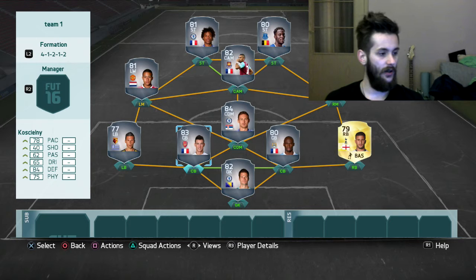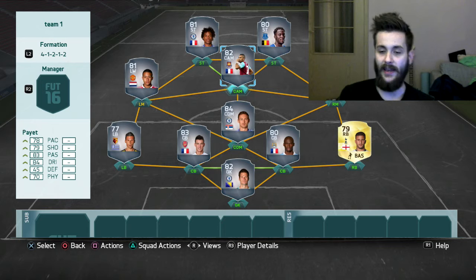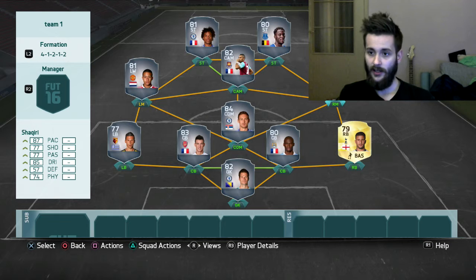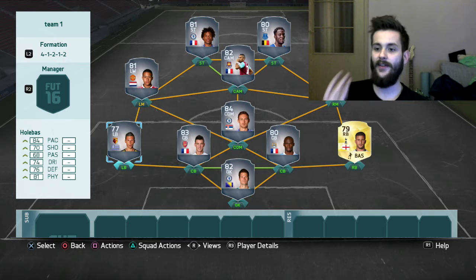I built a BPL team around it. The teams I build are something you can think of as a goal — a team you'd like to have but maybe can't afford yet. Start with cheaper players; for example, Shaqiri, Mangala, or Holabaz are cheaper players that are almost as good. Then once you get the coins, just swap them around for players like Payet, Llorente, Lukaku, or Matic.